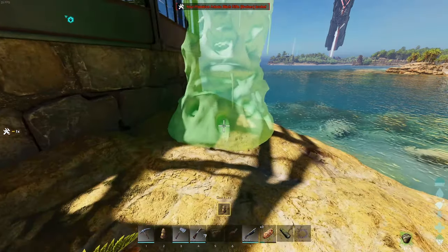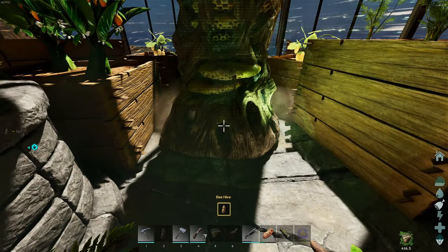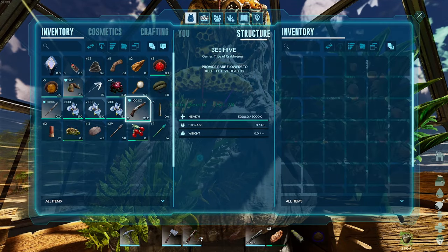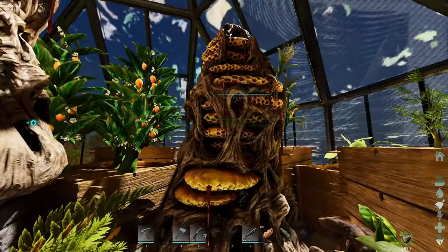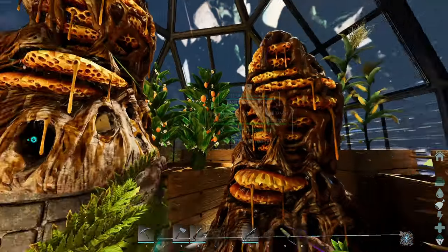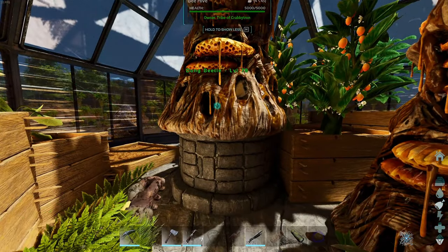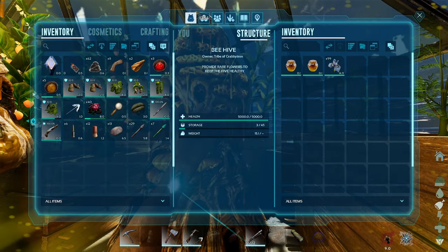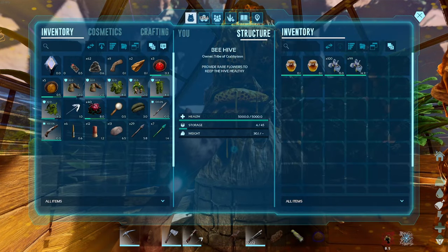After you have the hive in your inventory you'll need to place it down. You can place them on the ground, on foundations, and also on top of other structures. To keep the bees fed and for them to start producing honey, you need to put rare flowers into the inventory. To collect honey you access the inventory — if you're wearing ghillie or have bug repellent on, you won't get stung. But if you access the inventory without ghillie or bug spray, you will get stung and see the debuff in the bottom right corner, which can hurt quite a bit.